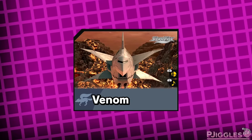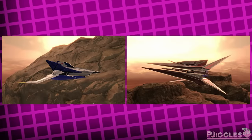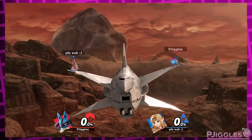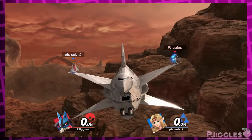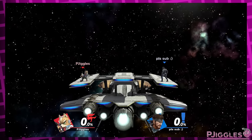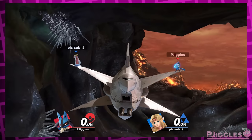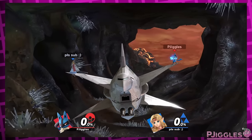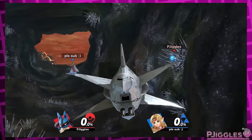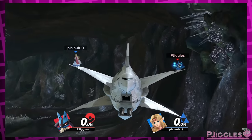Moving on to a stage that'll never be legal — Venom. Without hazards, the Arwings and Wolfen don't appear, as you might expect. However, the stage still tilts a little bit. The only reason I'm pointing this out is because it feels like an oversight — they stopped Lylat Cruise from tilting without hazards on after all. They likely did this because the ship might hit the cave walls if it didn't tilt, but I think it would be fine. Either way, I don't really care that much because this stage sucks.